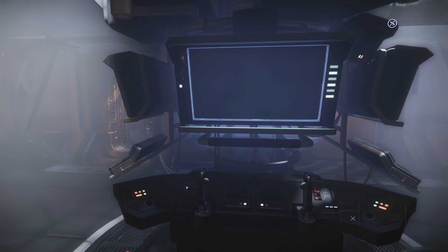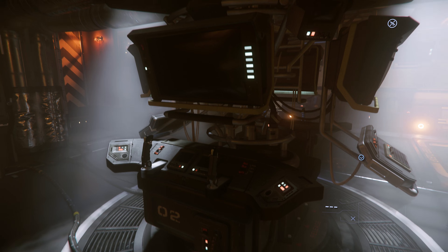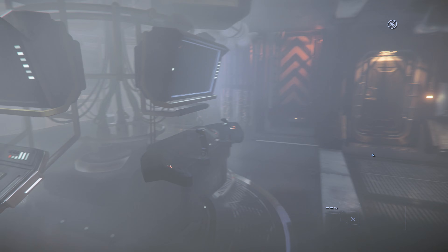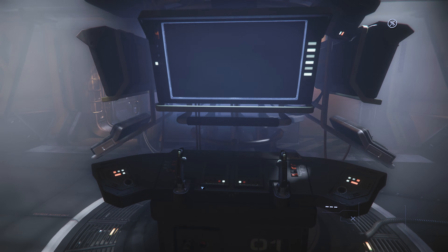If you're not familiar with the reclaimer, it has a remote turret here and here. This basically controls the three aft turrets, and these are going to be the three forward ones — the top one and two side ones.